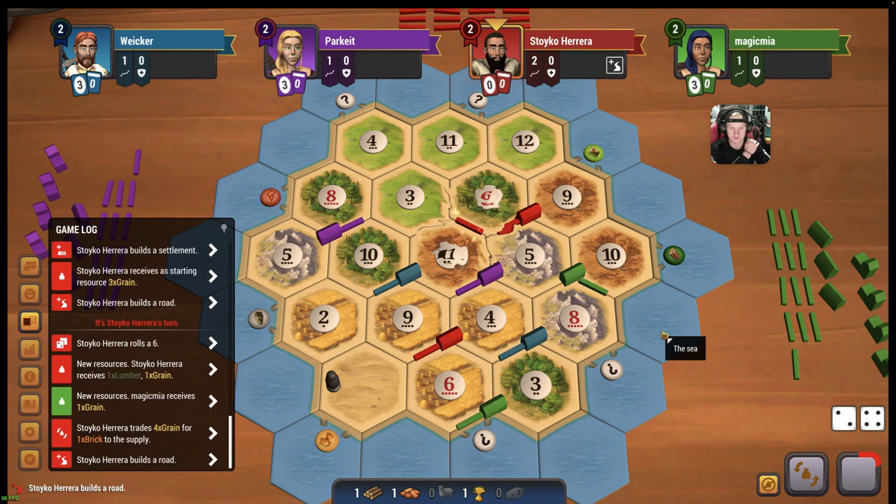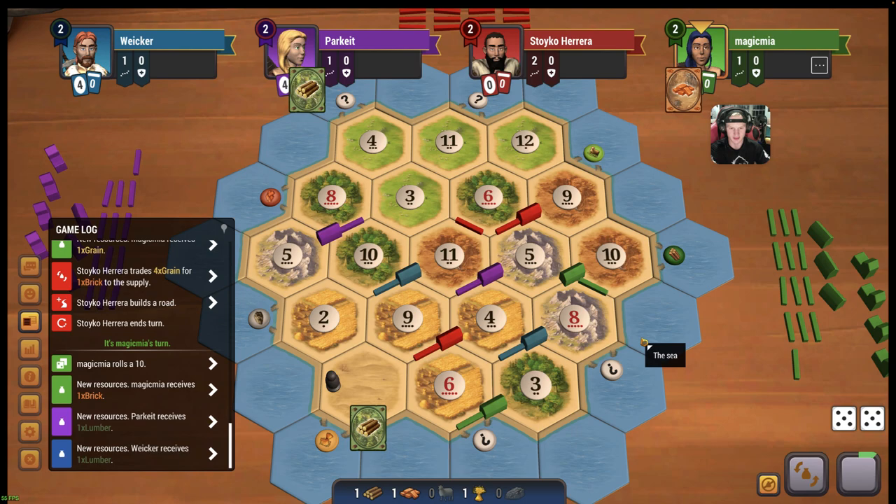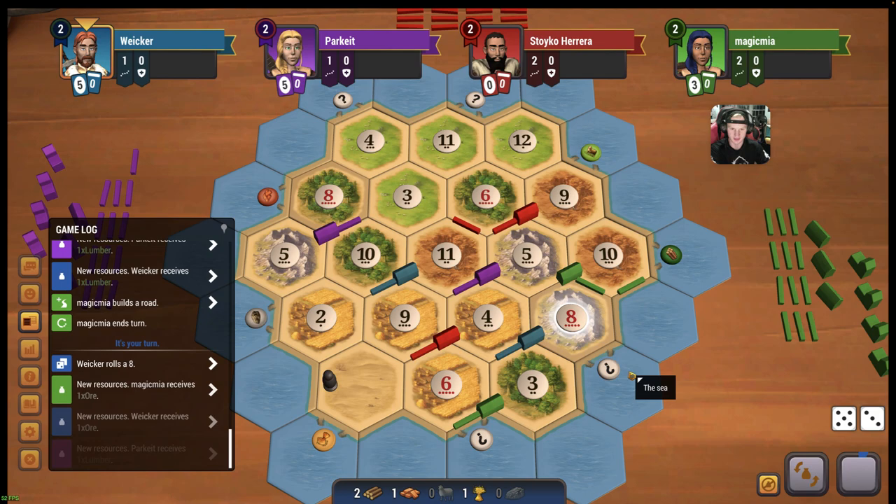4-3 for a brick on the first roll. A 10, so we get another wood there. Green gets another brick. Interesting - he doesn't go for the 8, for another spot on the 8 there. I would have expected that.